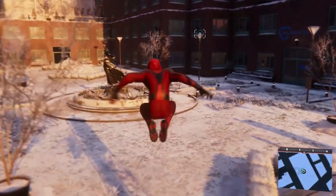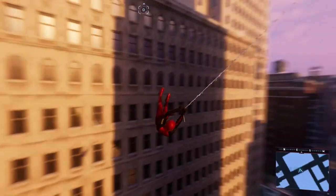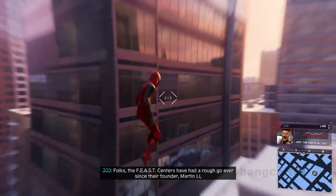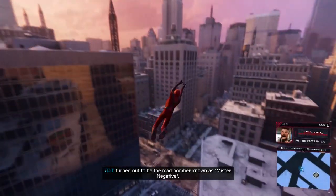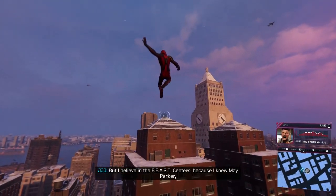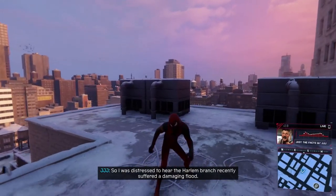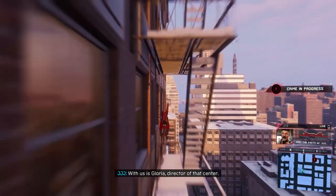We got the Crimson Cowl here — reminds me of Batman's cowl. Like I was saying, I always think that when you're swinging, the air is gonna catch in the hood and it's gonna fall off, but it doesn't look like that's happening. And as far as I can see there's no armor — but anyway, we got the Crimson Cowl suit here.